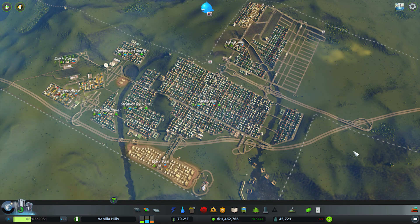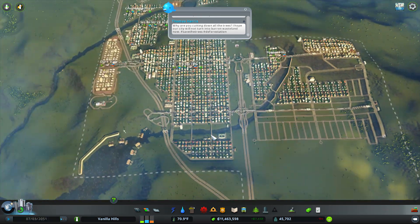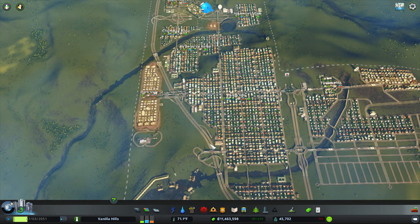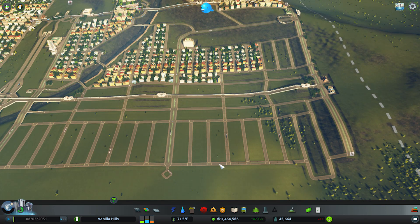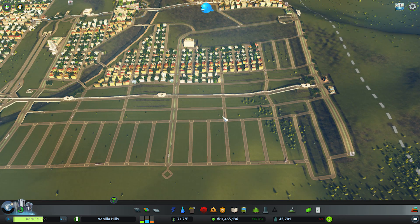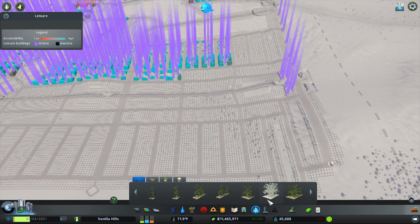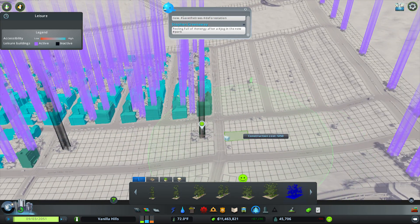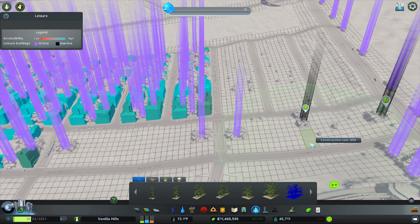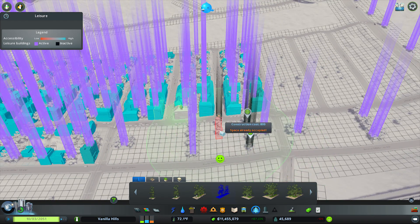Hello everybody and welcome back to Vanilla Hills in City Skylines, where today we're going to keep filling this out. We're going to keep an eye on maybe starting another dirty industrial down there, but for the time being let's start filling some of this in. We do need more business, so let's put in some commercial real quick, just on this front row — jumping right into doing stuff for the day.